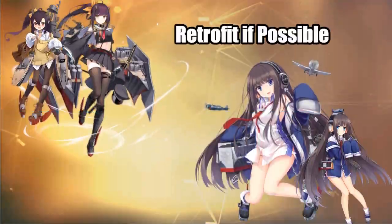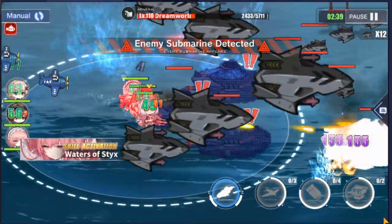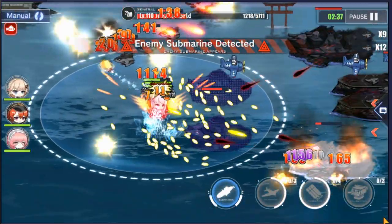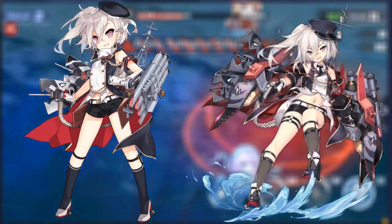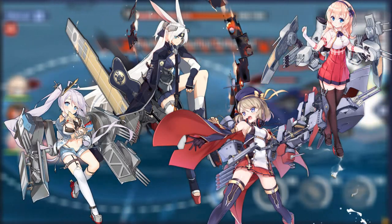Third on the list is to retrofit ships if possible. Unlike limit breaking, retrofitting will increase your ship's stats without the additional oil cost. There may be some level requirements as you go deeper into the retrofit tree, but that is fine since you are strengthening your ship. Once you are able to modernize the ship, its rarity will be one tier higher and it will be more powerful. For me, you should invest in retrofitting these ships since they are strong.